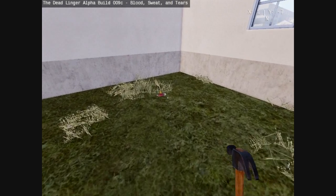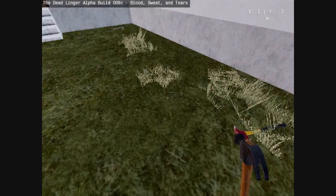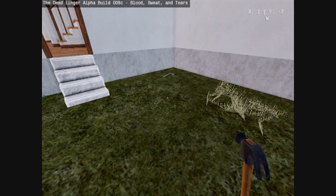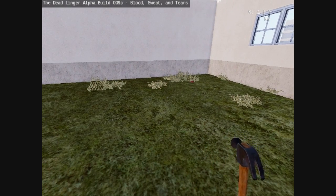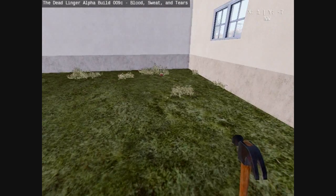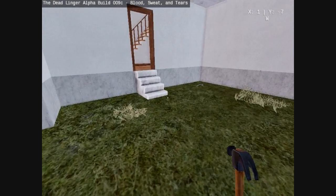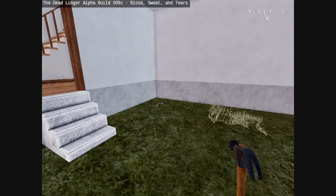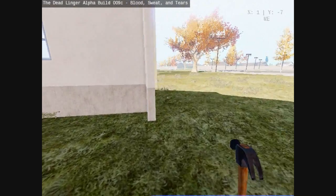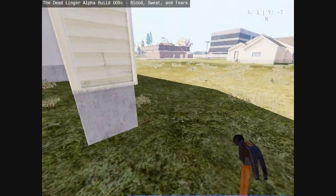The places you can find axes, hammers, sledgehammers, or hatchets — usually in garages you can find all four types. Otherwise they'll be randomly placed around. You can find them sometimes in rooms, but mainly garages is where you're going to find all of them.